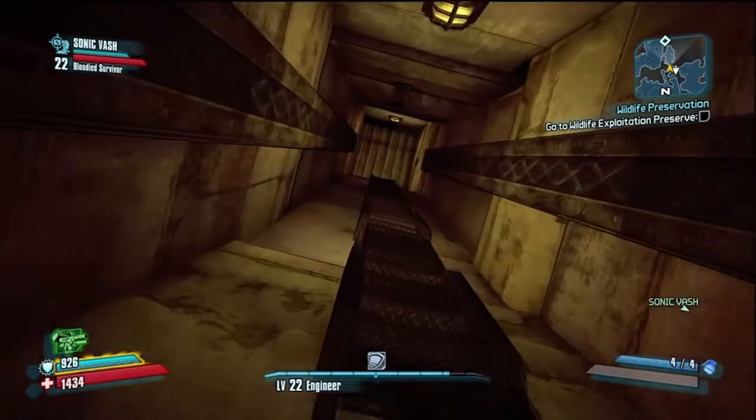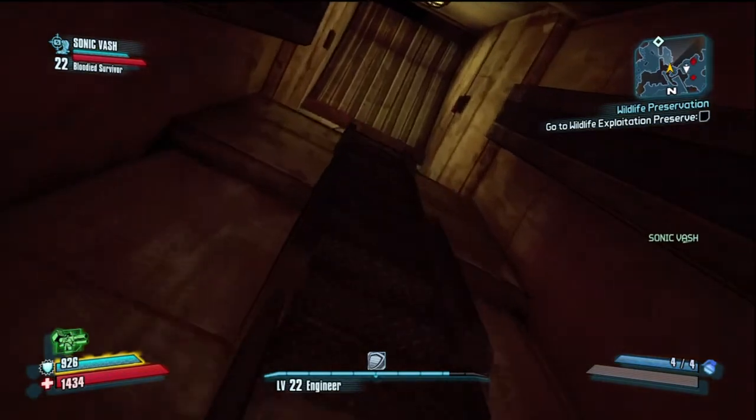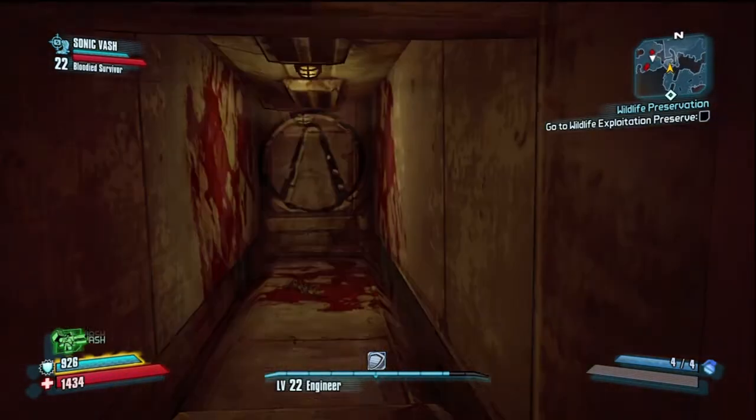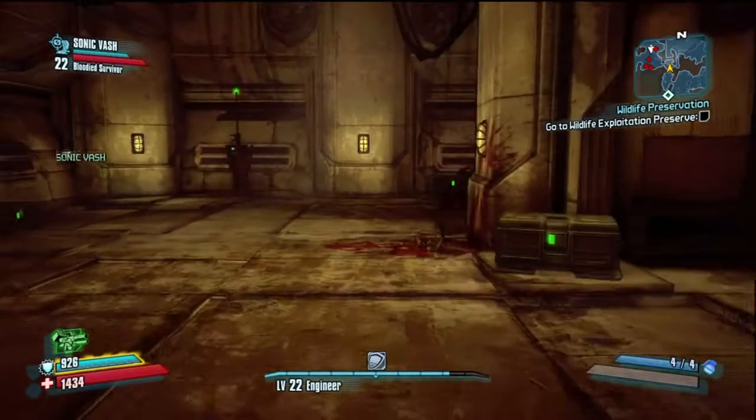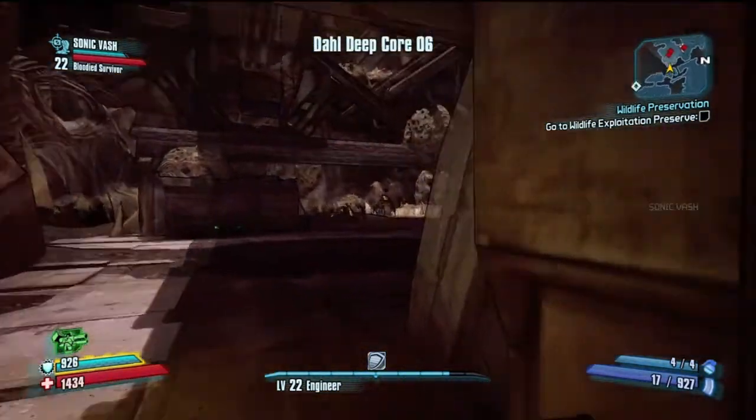One quick thing — for the badass ranks, you find vault signs around the map. Up here on this ladder, if you turn around near the top and go right there, that is where the vault sign is for the Caustic Caverns.